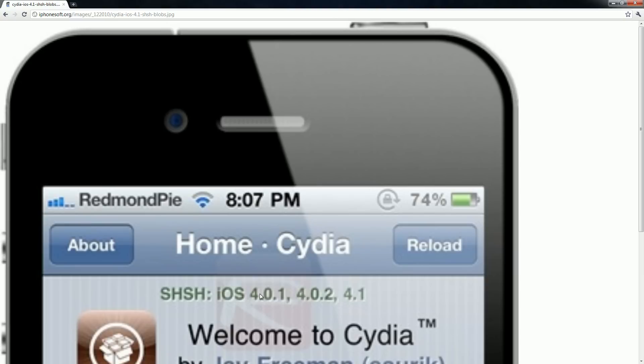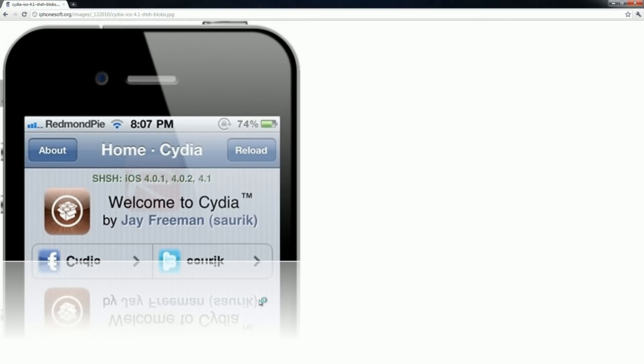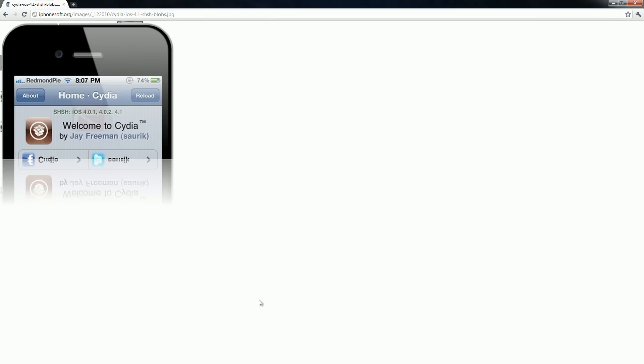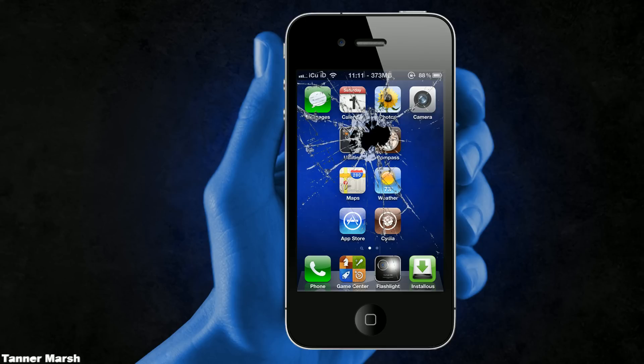At the top of Cydia, it will say 'SHSH' followed by a colon and tell you what SHSH files you have backed up. For instance, in this picture, the person has 4.0.1, 4.0.2, and 4.1. What you're most concerned about will be 4.1 and 4.2 beta 3 — if you have either one of those backed up, it will work for a fact.